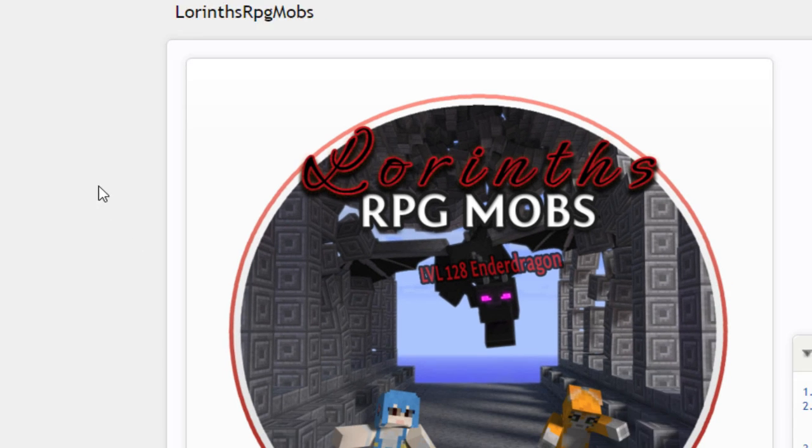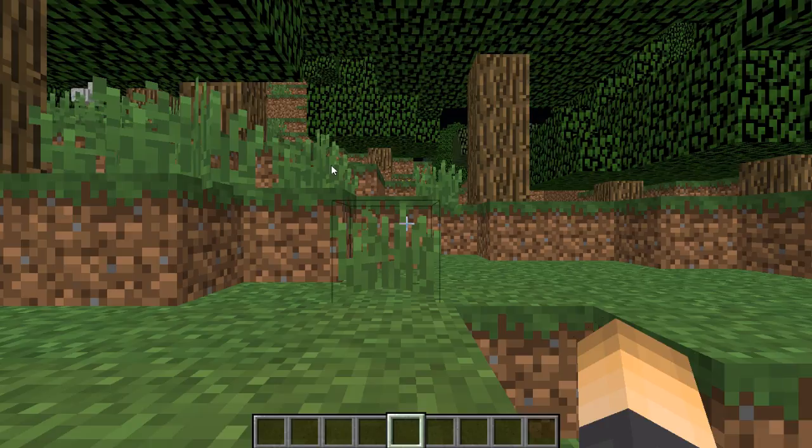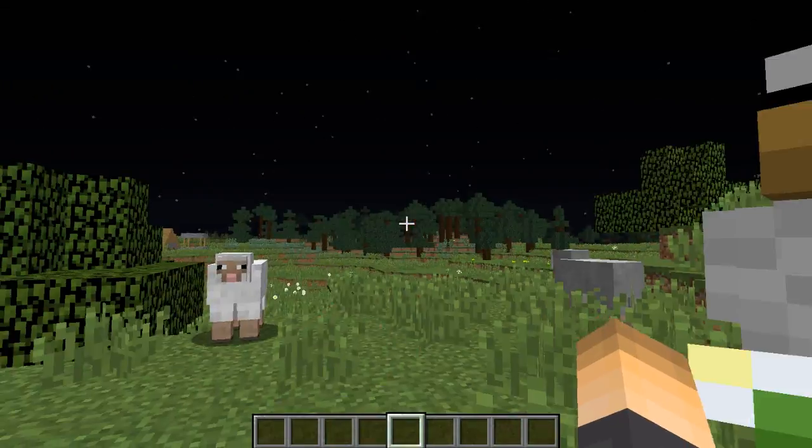By the way, I really like the picture on the plugin page — it kind of describes the plugin very well. A level 128 Ender Dragon — I just thought that was pretty cool. Alright, so now in the world I'm at my spawn location, let's go venture and find some mobs.